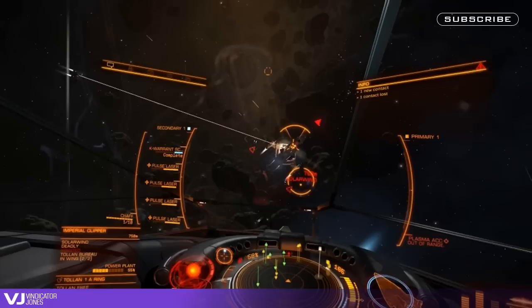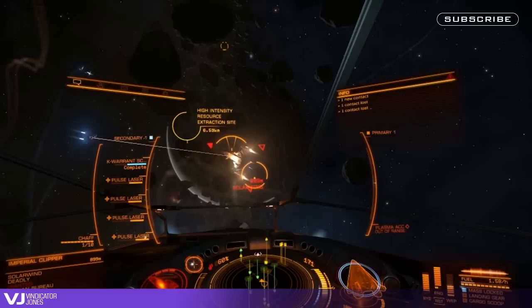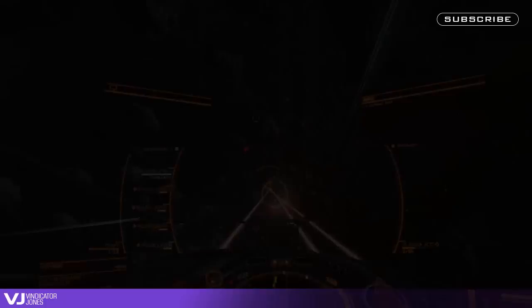Being aware of your target's attitude and directional heading is essential. PvE targets will be using their thrusters, so consider this good practice. The trick is always to keep your nose pointed towards a target while using thrusters to counteract their movement.